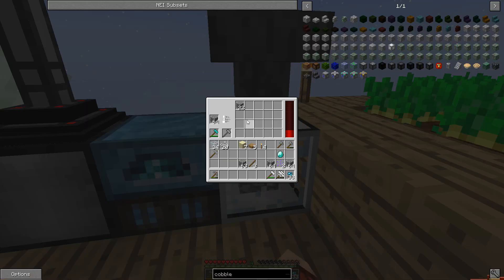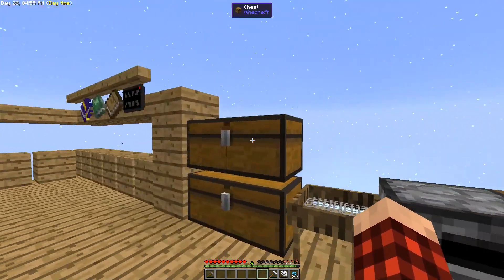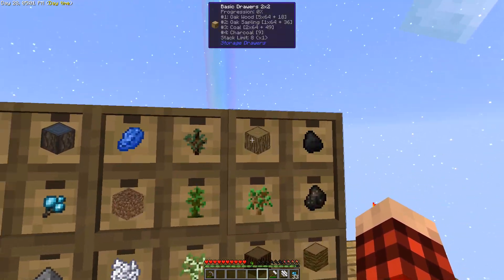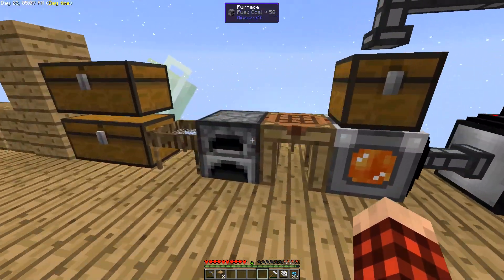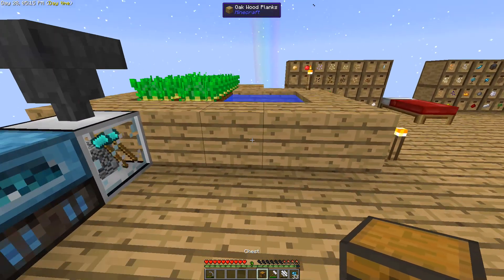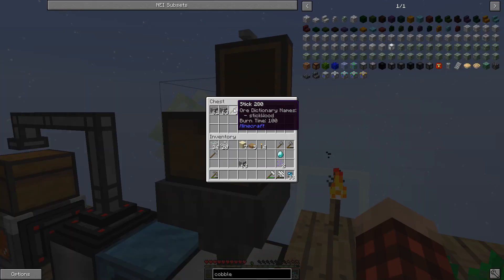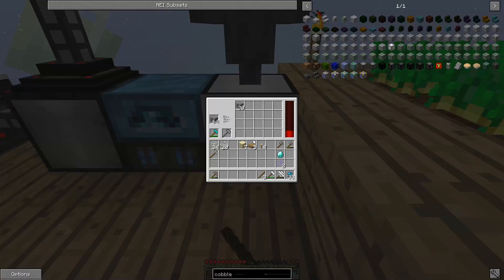This thing has twenty inventory slots — that's going to work like a dream. Let's make another chest and put it on top just so we have it. We can load it up with cobblestone — I don't mind doing some of that manually, that's not a problem. There we go, we can dump the rest of the cobblestone in. That thing is going to town!